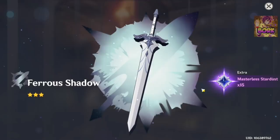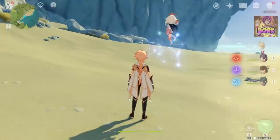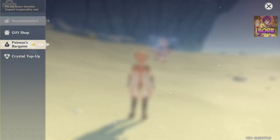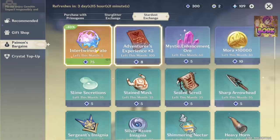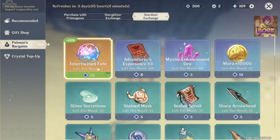Let's summon so you can see the animations. If it's bold, that means it's a 5-star; blue means it's a 3-star. So we got a 3-star weapon and some Masterless Stardust. That's important because if you go into the shop, then Paimon's Bargain, then Stardust Exchange, you can see this is the same currency we just got.